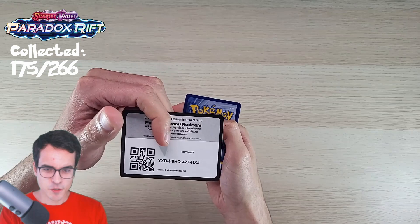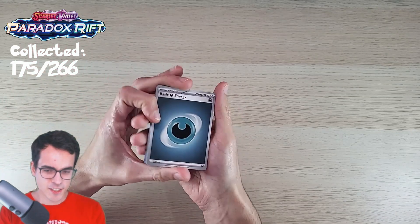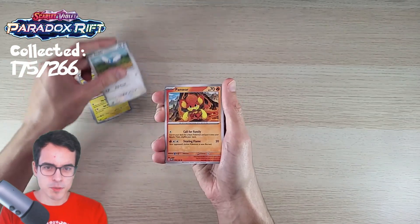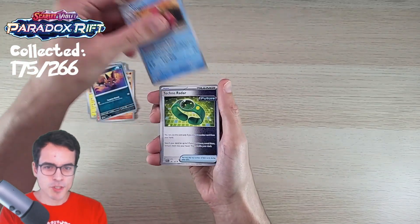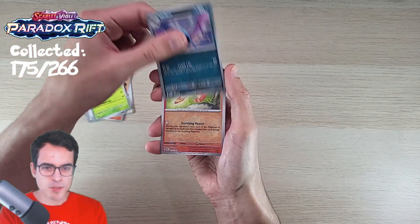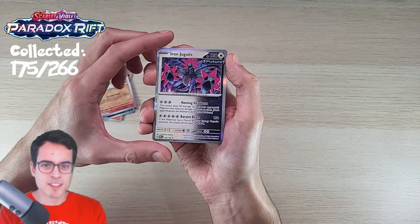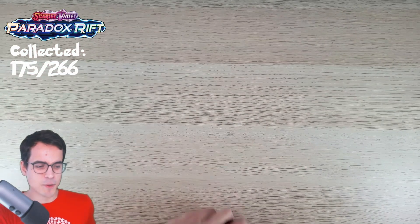This is the code card. The energy is Dark Energy. Oricorio, Swablu, Pansear, Nickit, Workbro, Techno Radar Future Card, Steenee. A Golbat Reverse, a Magby Reverse. And an Arcanine ex. No big hits on the box — nothing spectacular.